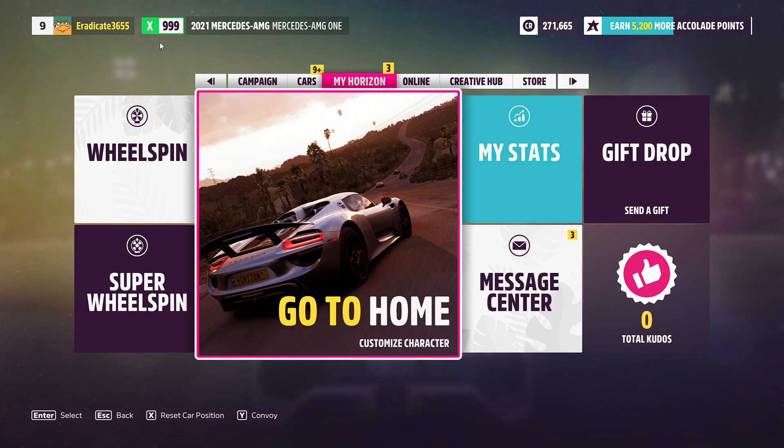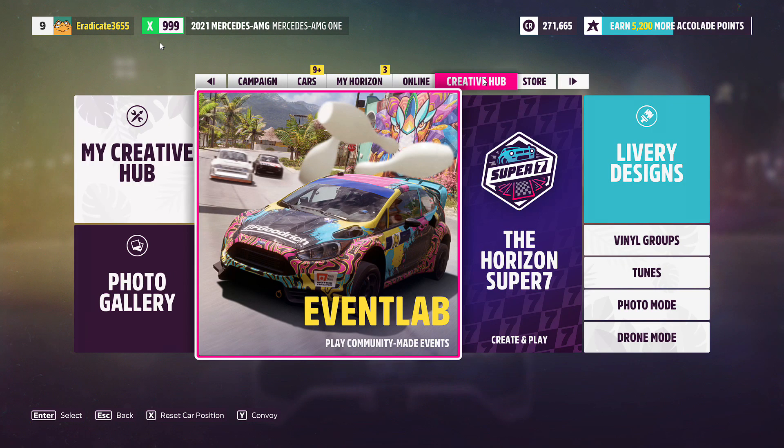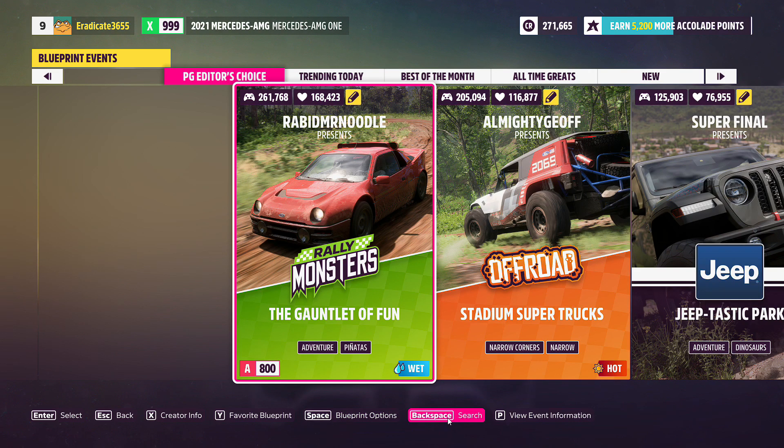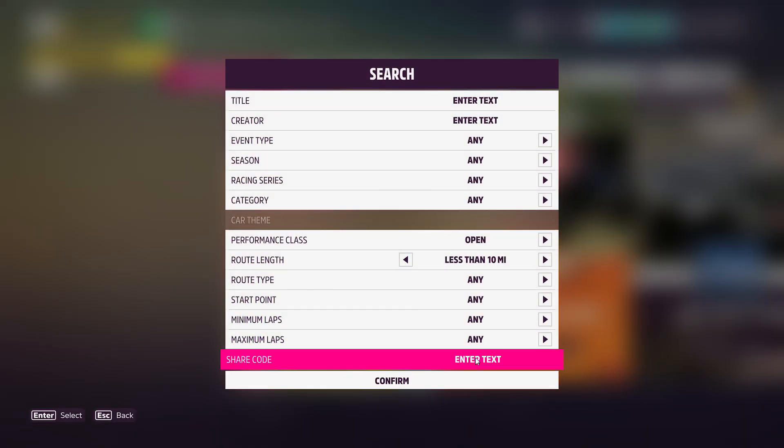So first things first, you're going to want to go into the creative hub and then over to the event tab, click on event blueprints, and then click on search. You can now input any code that I have in the description down below to start up a 1, 15, or 50 lap race. These blueprints come from a fellow Forza YouTuber named Oi Avogadro, so be sure to check out his channel as well.